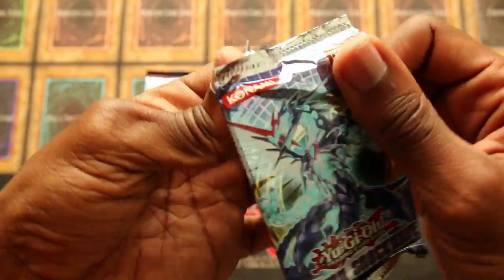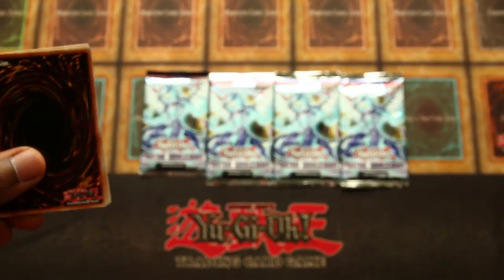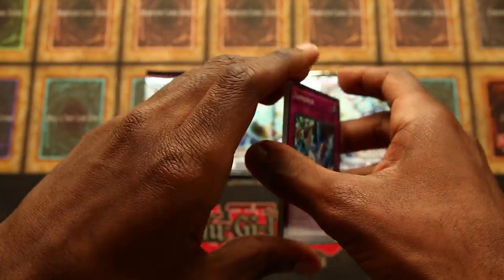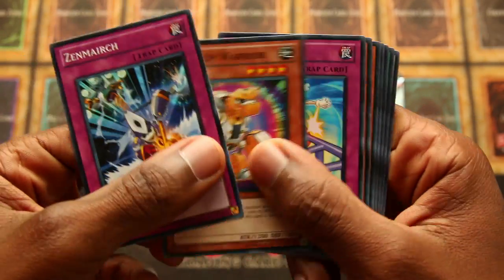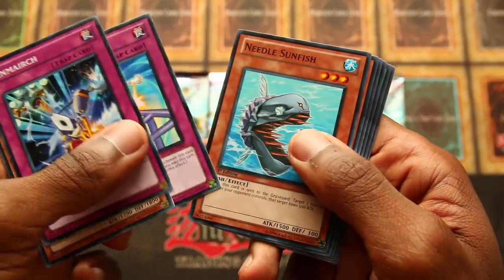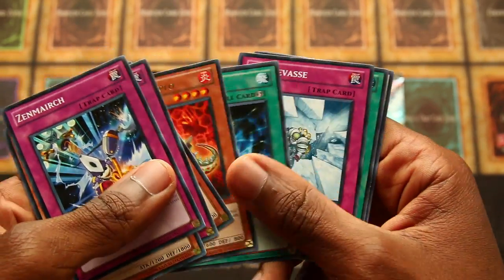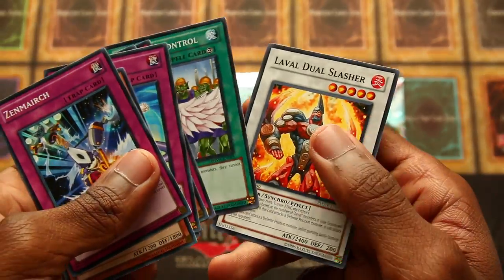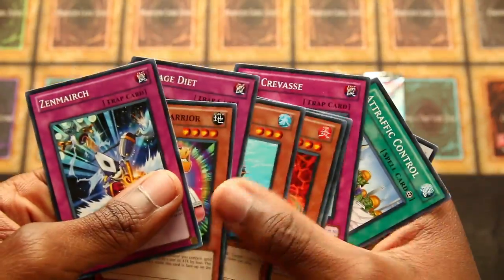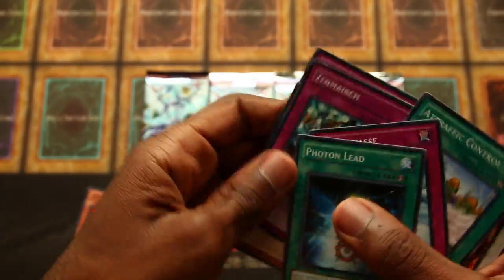Photon Shockwave. I'm not entirely sure but I have an idea of what came in this set — must have been some good Xyz stuff. I know it's a Zexal set. Zenmaiark, Windup Warrior, so must be more windups. Damaged Diet, Needle, Sunfish, Evil Sword Diplo, Photon Lead, Ivy Crevice, Easy Traffic Control, and Laval Dual Slasher. Kind of a neat super to pull. Nothing crazy.